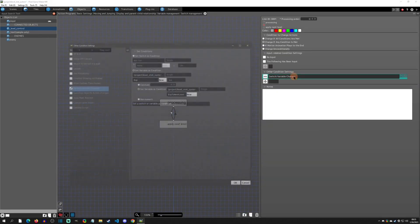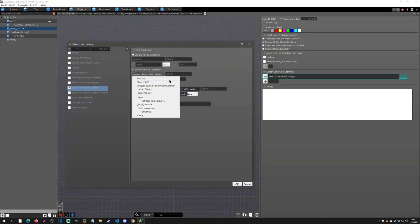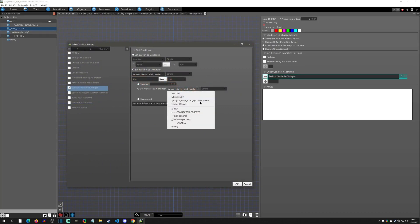Next let's go to the link condition it's checking — that's pretty simple. We're just checking the common variable 'xp' and seeing if it's greater than or equal to the common variable 'xp to next level,' which we just set to be the goal for the current level.